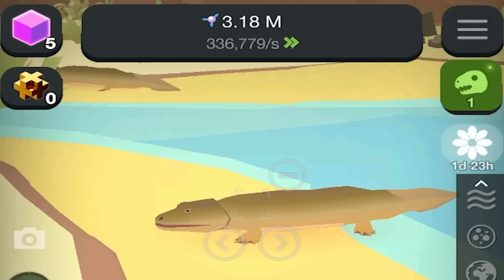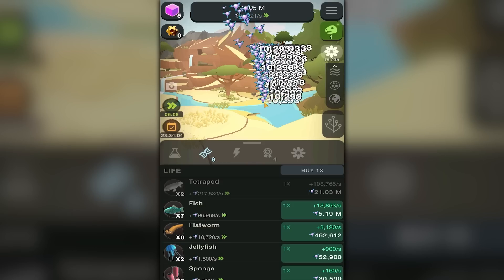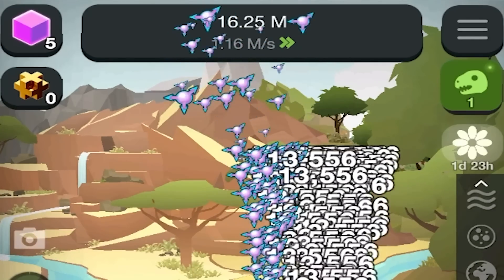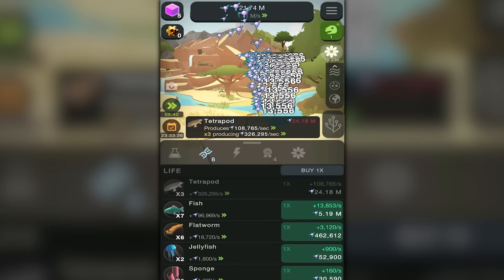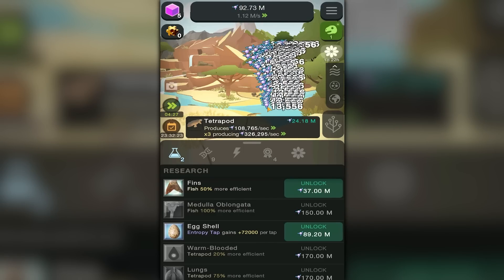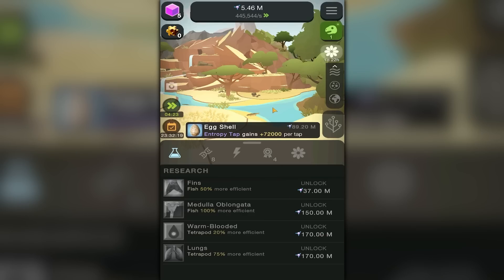Look there — hello other tetrapod, how are you? I also think it's kind of funny that if I buy another fish it literally costs five million dollars, but if I get another tetrapod it's 21 million. So I'm gonna buy one — I like buying expensive things. I'm at 1.6 million entropy every second, which is kind of insane. I really want to get eggshells because that's gonna give me 72,000 more per tap and I'm only getting 15,000 right now.